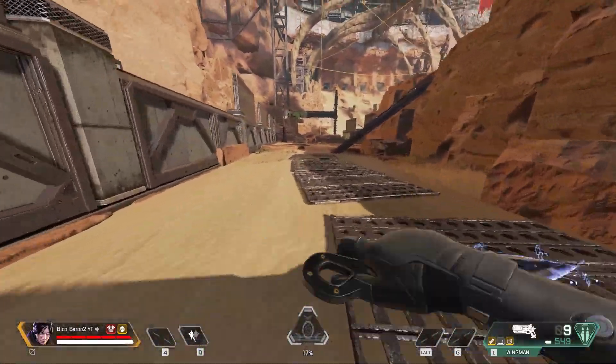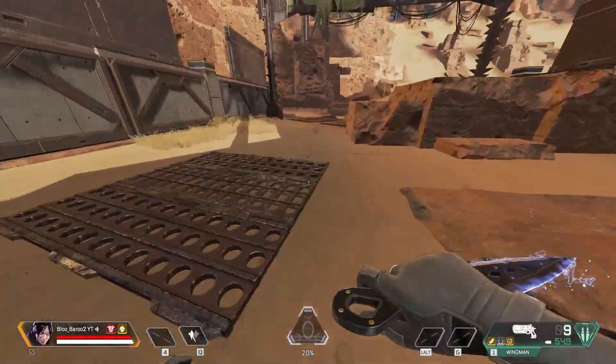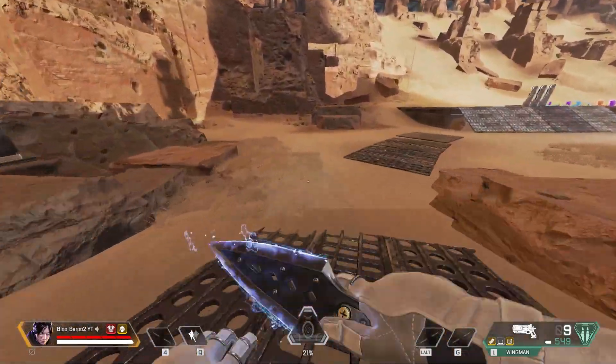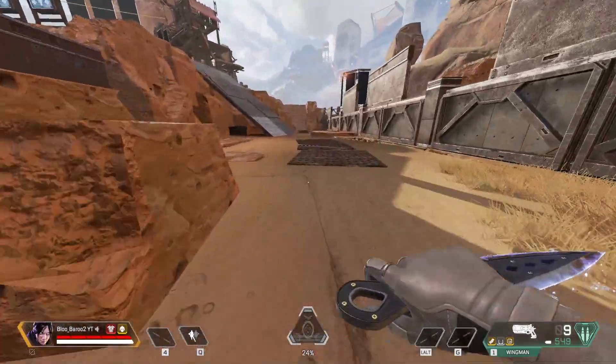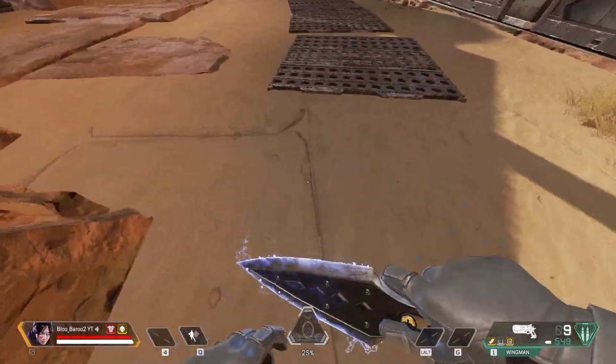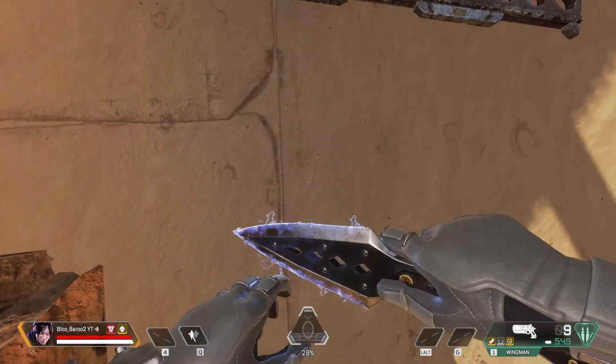So it looks a little something like this: one, two. One, two. One, two. All you have to do is, after you land from your first slide jump, you start counting to two — you go 'one' right when you hit the ground.